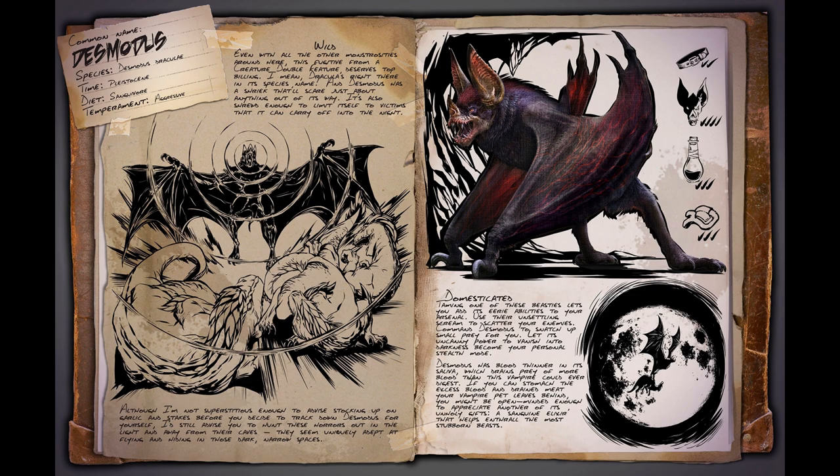Wild. Even with all the other monstrosities around here, this fugitive from a creature double feature deserves top billing. I mean, Dracula is right there in its species name. Desmodus has a shriek that'll scare up just about anything out of its way, and it's also shrewd enough to limit itself to victims it can carry off into the night. I'd still advise you hunt these horrors out in the light and away from their caves — they seem uniquely adept at flying and hiding in those dark, narrow spaces.